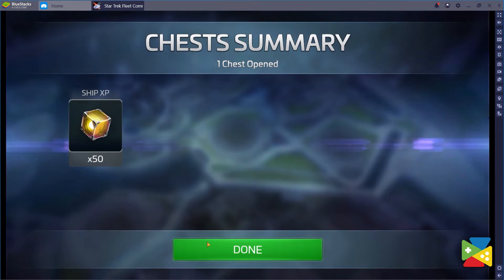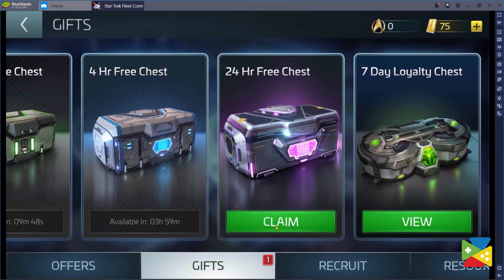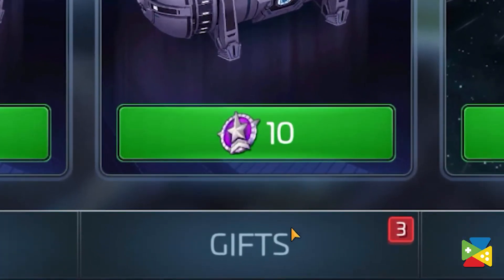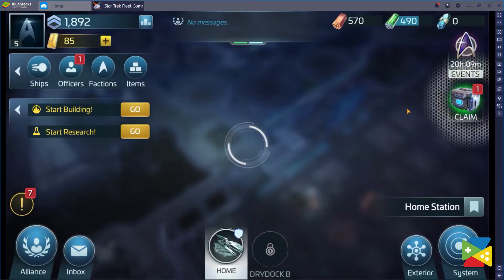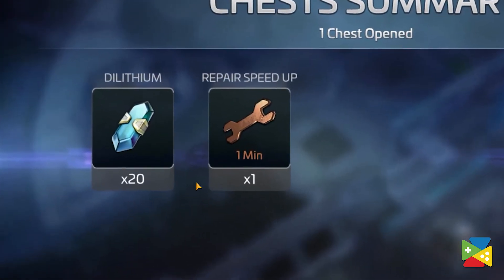You can open a chest for free every 10 minutes, 4 hours, and 24 hours respectively, and all of this can be accessed through the gift menu. They're great because you can always get a resource or an upgrade component free of charge. You can also get various buffs that will reduce the time to make research and construction. So don't forget to get your free gifts whenever they are available.